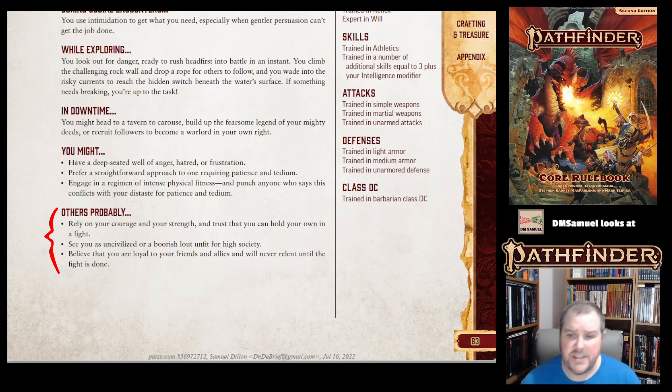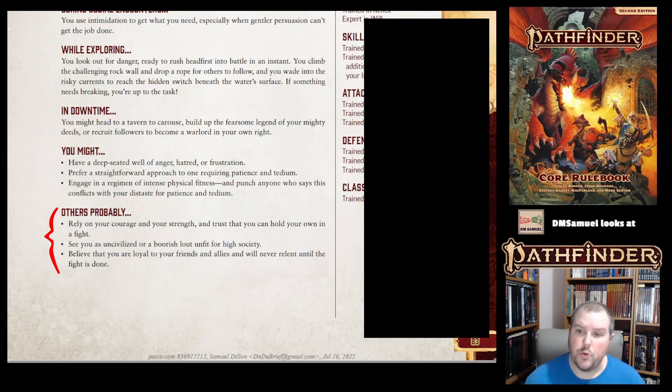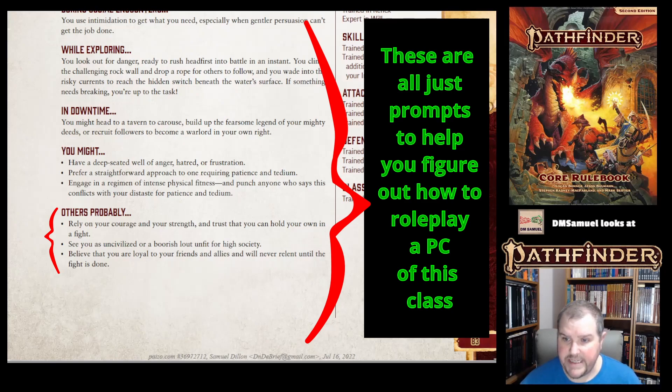They might see you as uncivilized or boorish — you're not going to fit in at the opera. They might believe that you're loyal to your friends and allies, and you will never relent until the fight is over, protecting them at all costs. Or they might find that very scary if they get on your bad side.